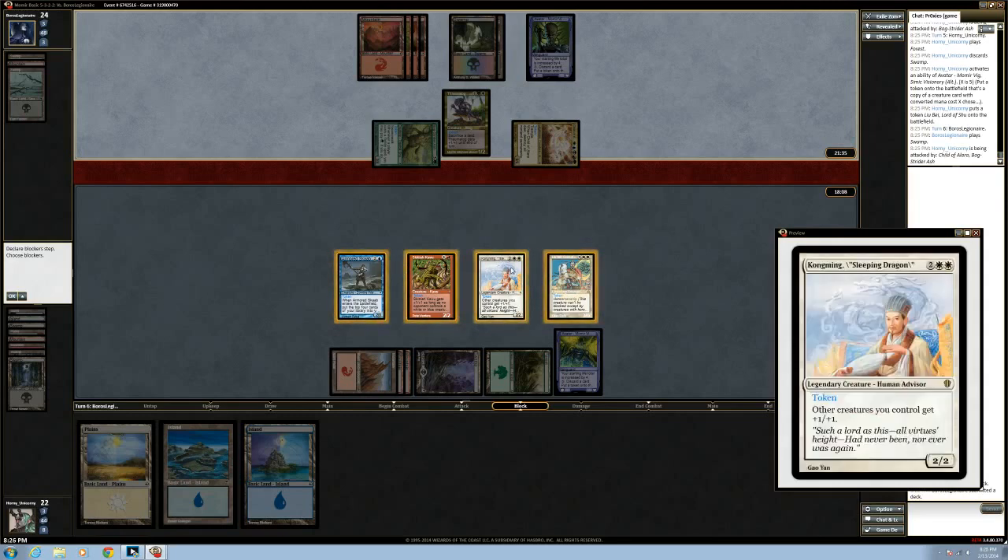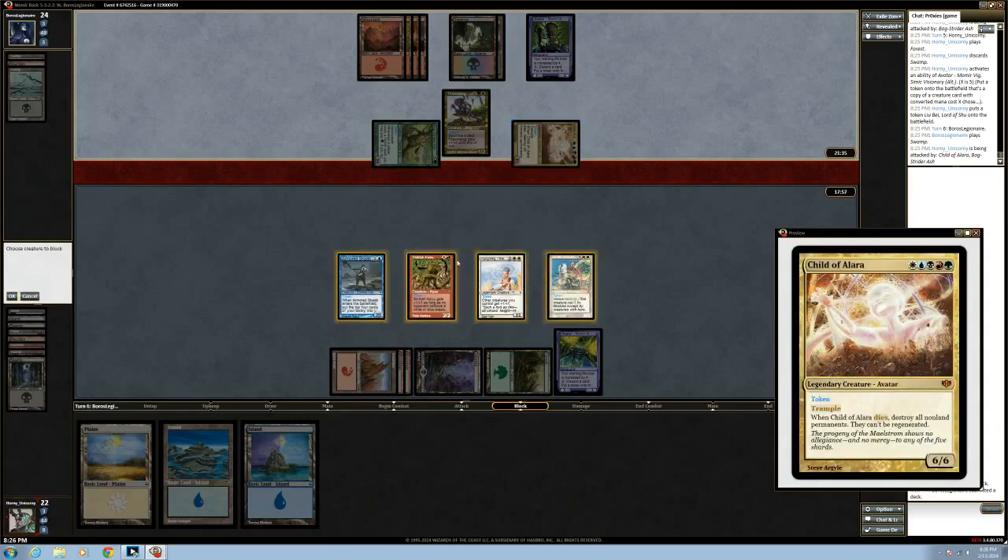Couldn't we just triple block with these three gentlemen? Yeah, but when the Sleeping Dragon dies, everything dies — it's wrathing the whole board. Yeah, I think we just want to do it. Yep, just triple — quadruple block it.